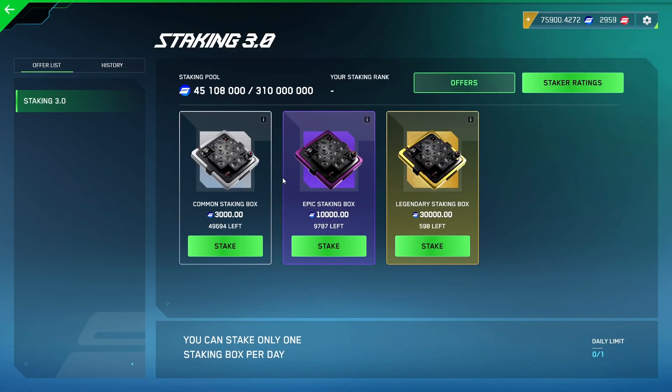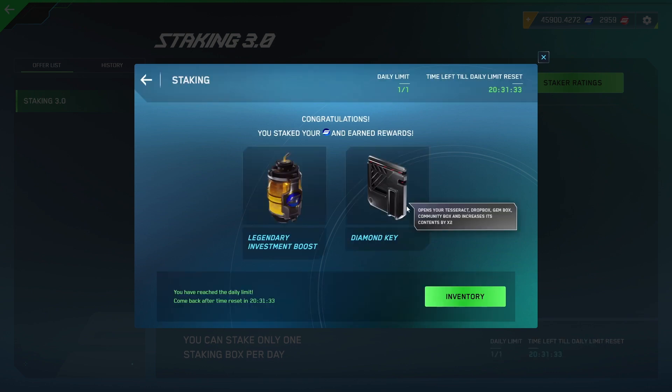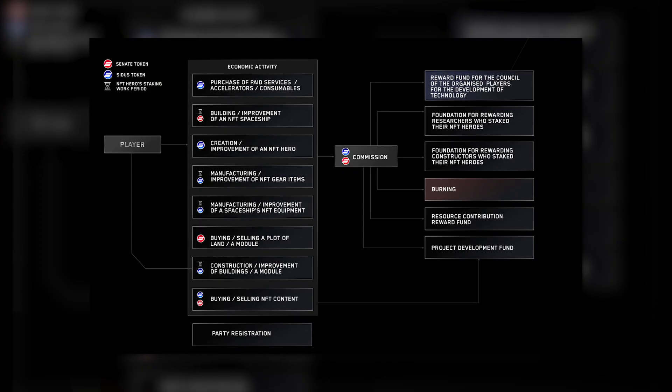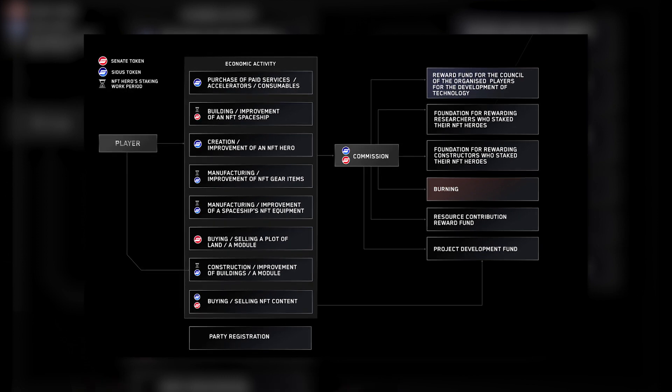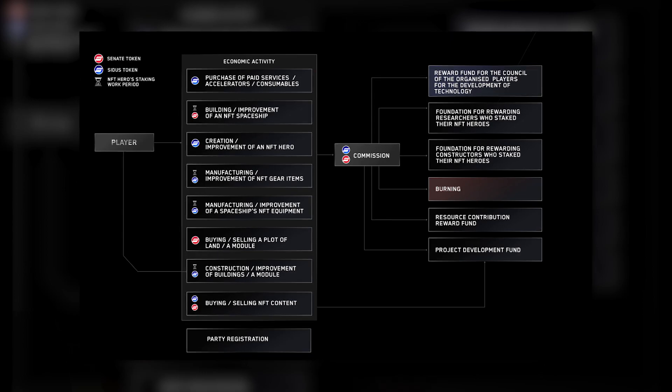Hero players can not only multiply their tokens but get valuable and rare rewards on top. Cetus is the primary means of getting your hands on in-game resources like gear, tools, weapons and other consumables. In addition to these use cases, Cetus is useful for traveling around the metaverse. You'll be able to pay the fare and to travel to a station or planet using this currency. Of course, this part is not implemented yet, but it's what developers promise us to do.